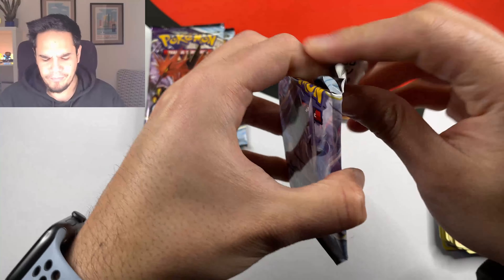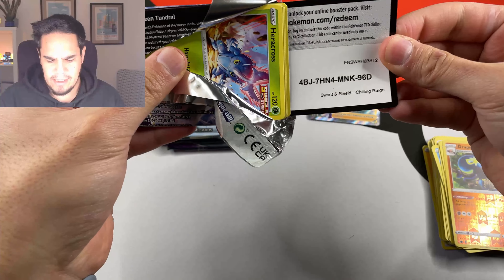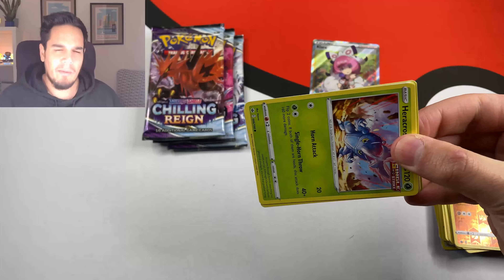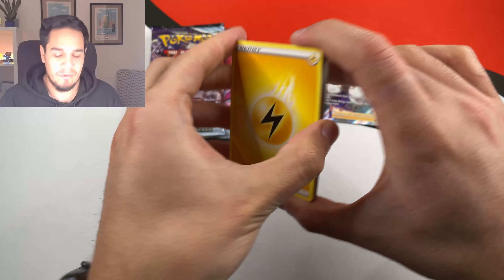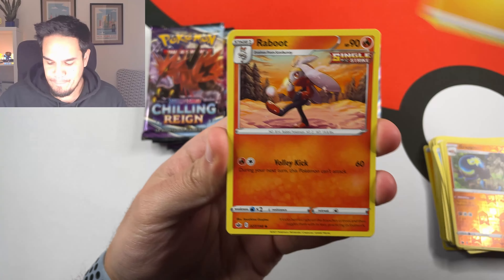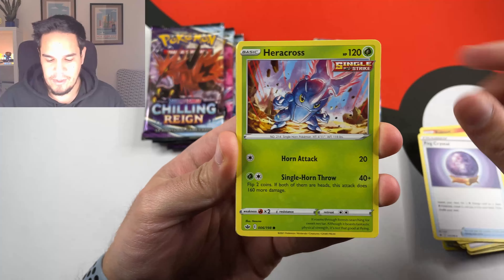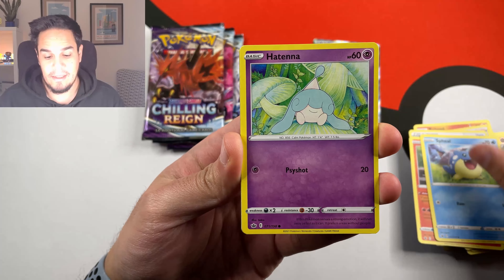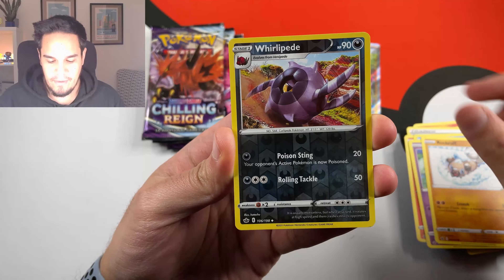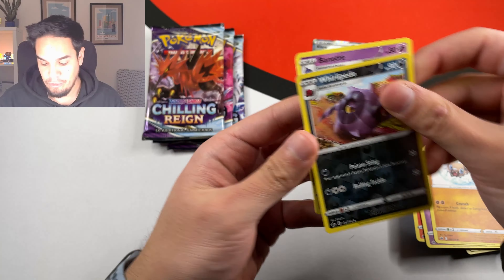I think the most expensive card on Chilling Rain is the Alternative Arts Galarian Moltres — also looks fantastic. It's the Moltres with Moon, I think. The artwork looks really, really nice. We got a Fog Crystal, Heracross, Castform, Spiel, Hatina, Rug Roof, and a Manette. Non-holographic.